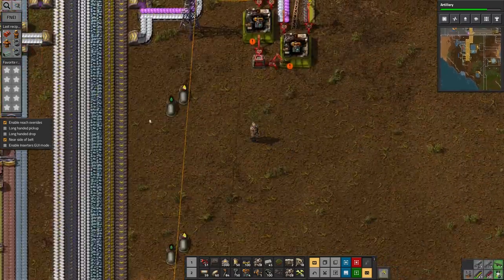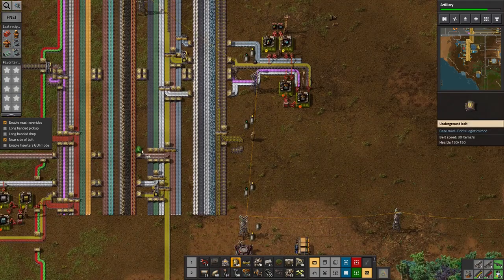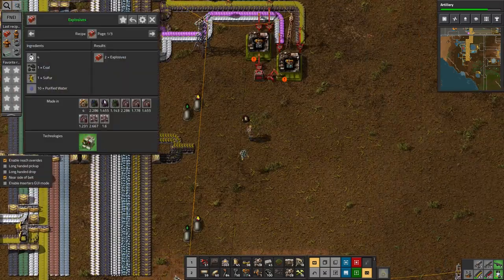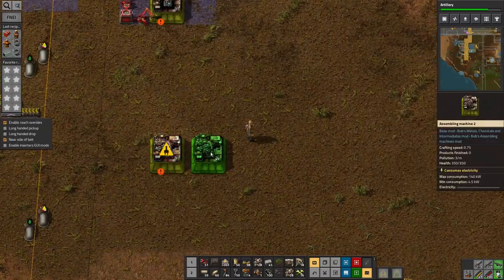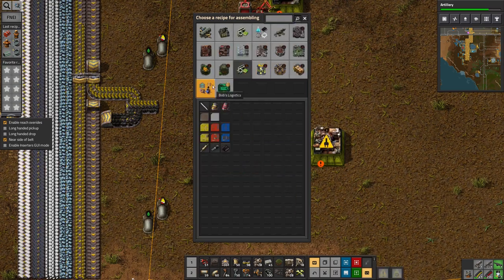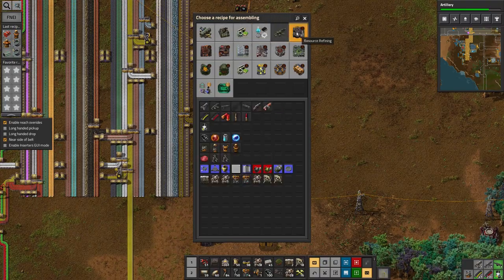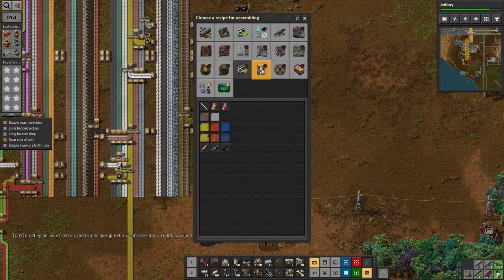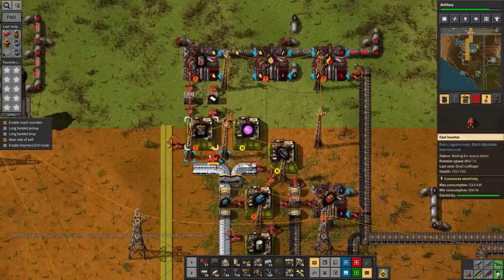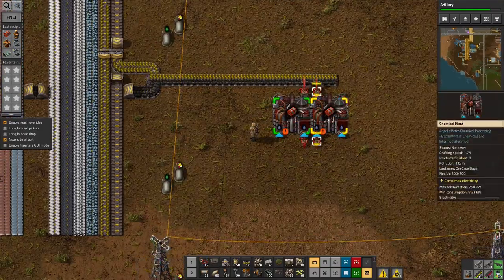Hopefully the bots will get that built up so that by the time I've built anything up here, it'll all be ready. That's what I wanted. Now, building explosives — why can't I find that? It's already researched. There's cliff explosives, so I must already be making explosives somewhere. Oh, it's made in a chemical plant — idiot.